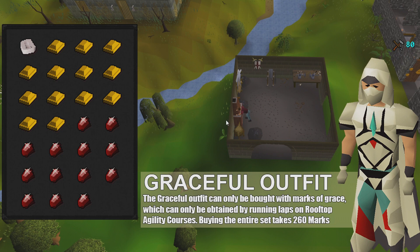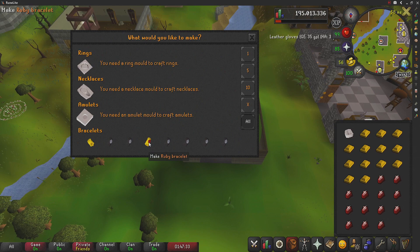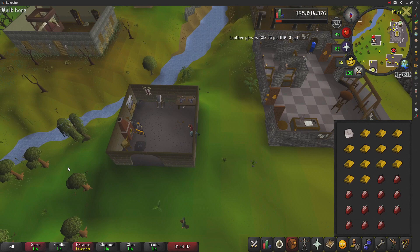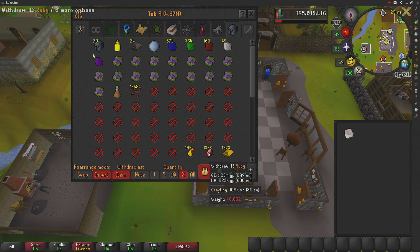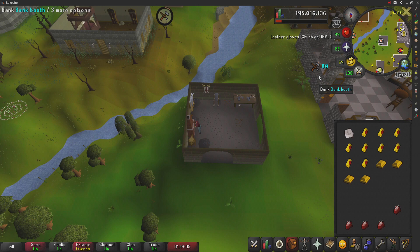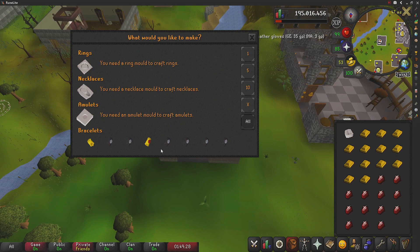A Ruby Bracelet is jewelry made by using a gold bar on a furnace with a ruby and a bracelet mold in your inventory, requiring level 42 Crafting and granting 80 Crafting experience. It doesn't offer combat bonuses when worn, but players can enchant Ruby Bracelets by casting a level 3 Enchantment spell, requiring level 49 Magic and granting 59 Magic experience. To do this method, bring a bracelet mold with 13 gold bars and 13 rubies; use one on any furnace and select Ruby Bracelet. It takes about 1.8 seconds to make one. Deposit your bracelets and repeat.